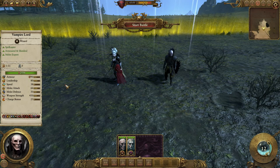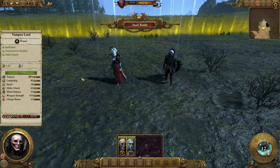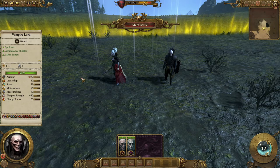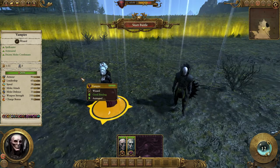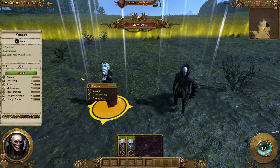Hello and welcome to another Total War Warhammer guide. Today we are looking at the Vampire Lord and the Vampire — the differences between them, and also the differences between them and the Necromancers. Because at first glance you sort of see they both cast magic.